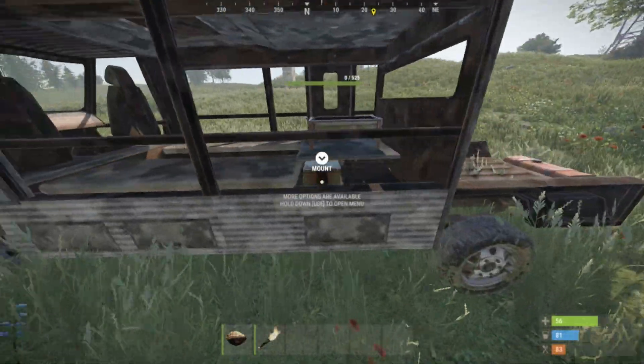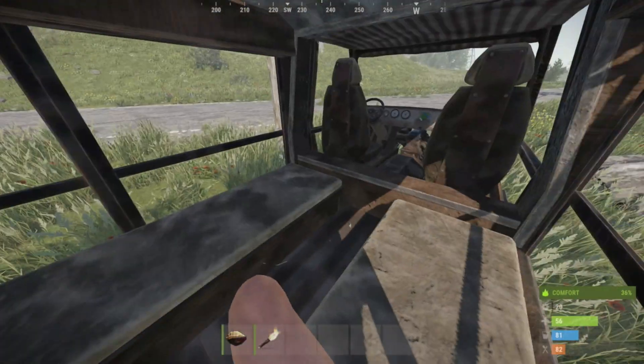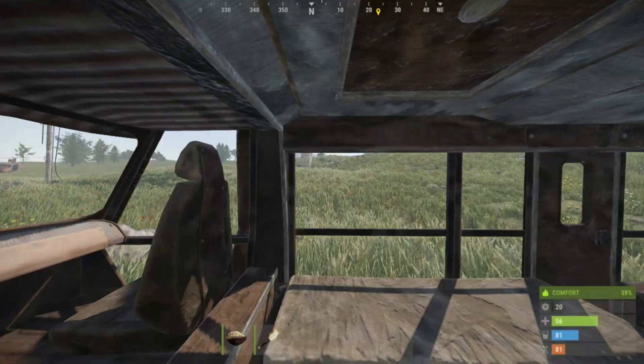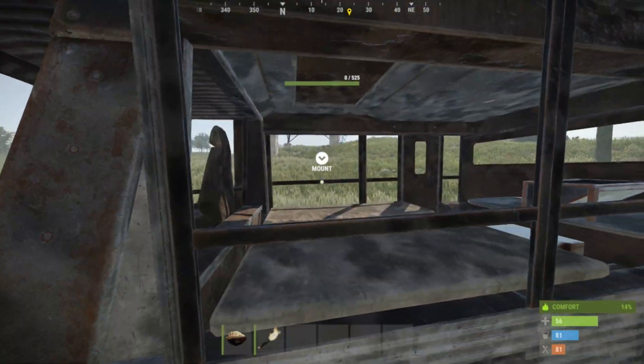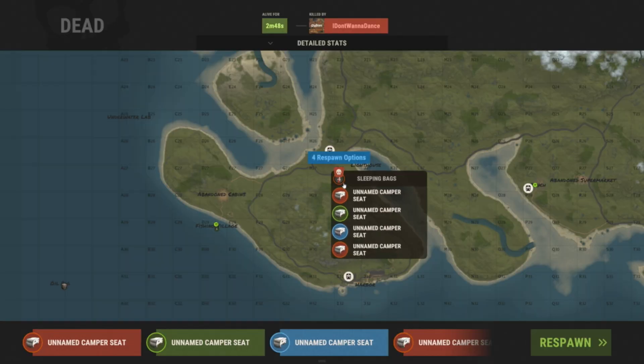The camper modules also randomly spawn at the roads on some of the cars. If you see one, you should jump in and give yourself all of the beds to have some additional respawn points. You can claim the bed by pressing E and switch the seats to take all four of them.